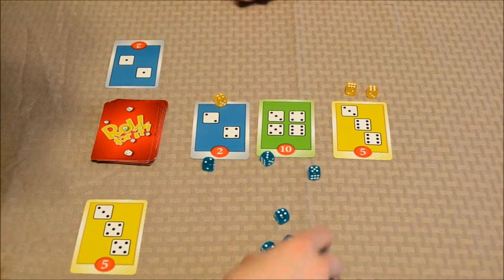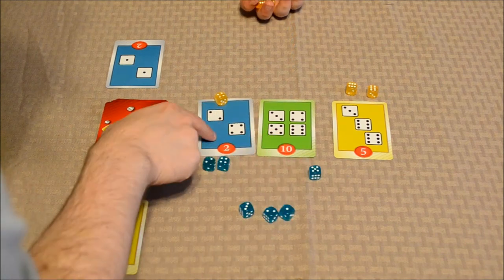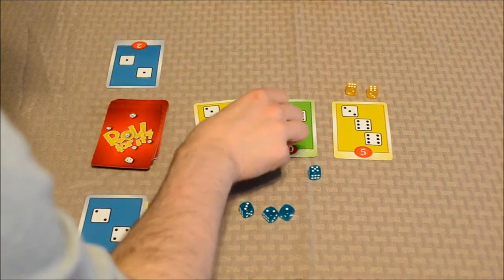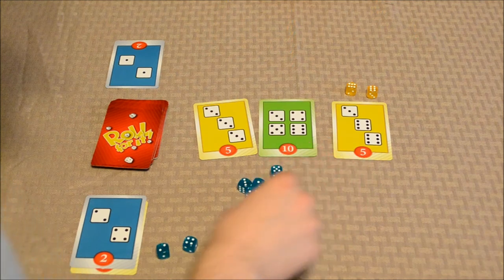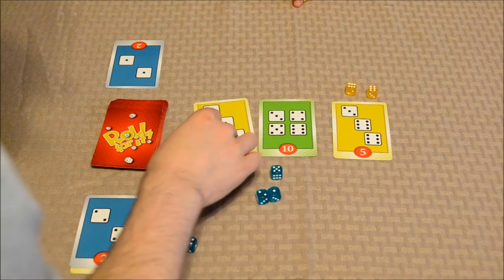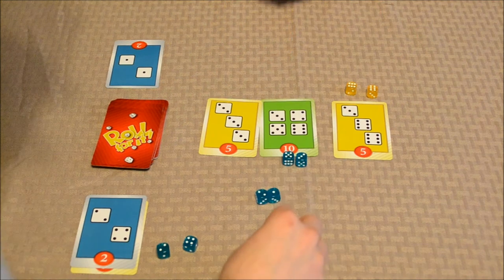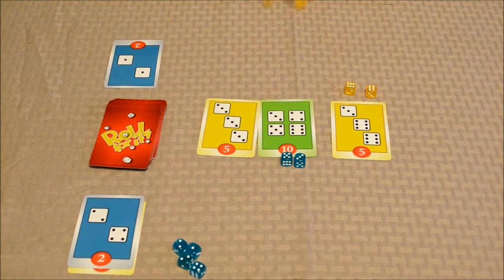Let me roll mine. I've got a two, so I'm going to put the four here. You get your four back for the next turn — I'll put this into my score pile. One, two, three, five. You need the two, the three, and the four. I'll put the three here and the five here, and that'll be it for my turn. I need a three. You've got a two, two, five, five — that's not going to help.